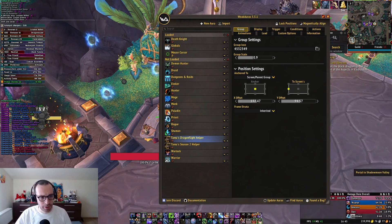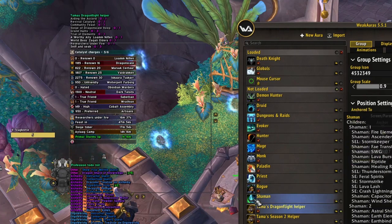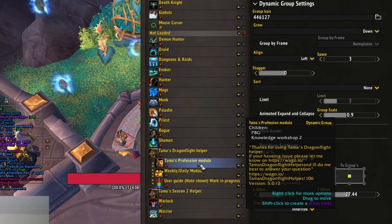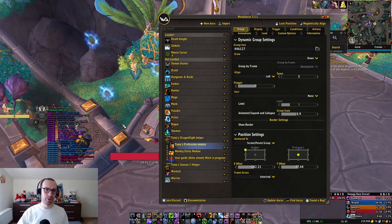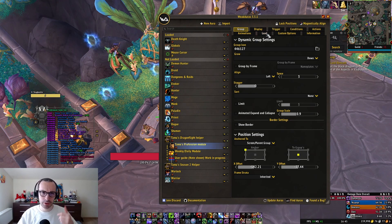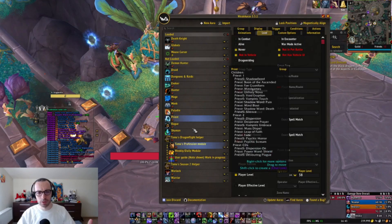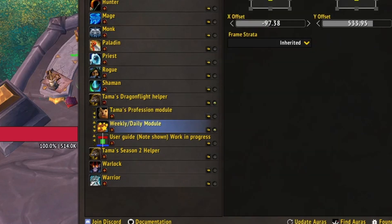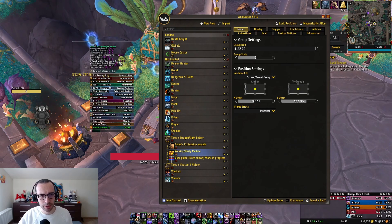In the game, the Dragonflight Helper is going to look something like this. It contains two parts. The professions module will tell you, depending on what professions you have, if you have collected all of the rare items on the map and what other things you can do to increase your knowledge. If you want to disable it, just go to 'Load' and click 'Never', and it will never load.